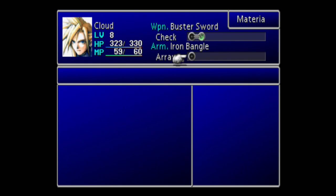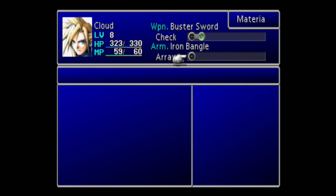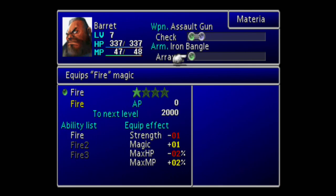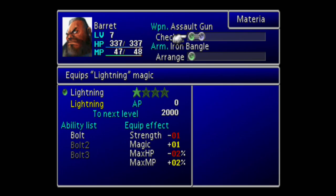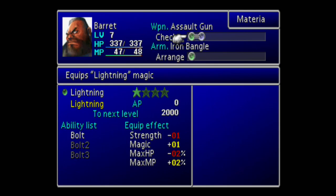We'll save here, head to the train, and I'll probably cut out most of the dialogue. We just skipped through some cutscenes — since we last left we had finished up in Sector 7 and bought some materia. I'll go through the equipment setup: just Iron Bangles for everyone.